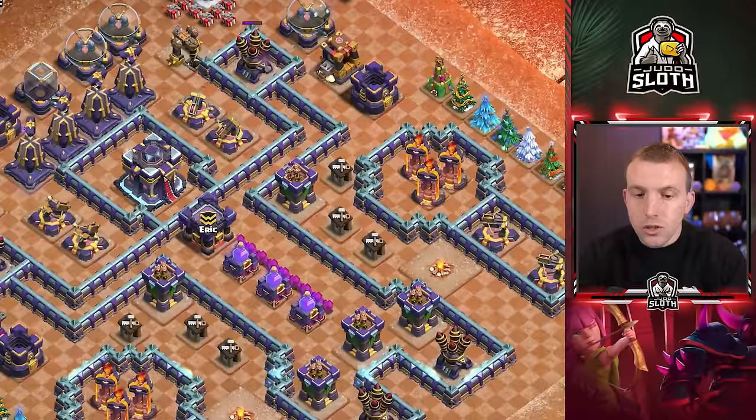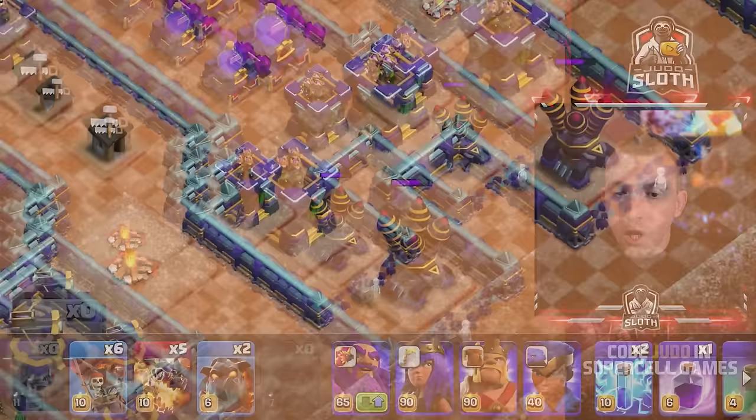To the bottom two air defenses, use one super wall breaker to each of these to open up the compartments for later.